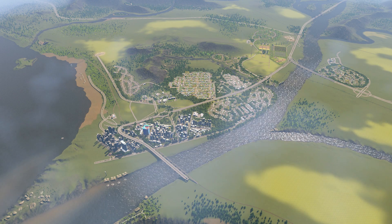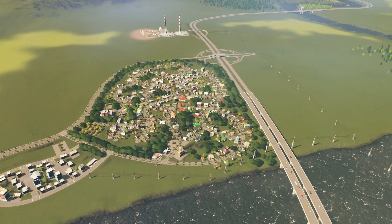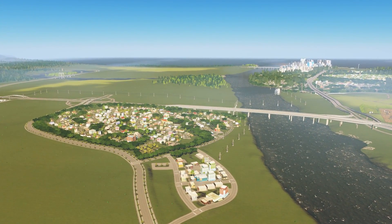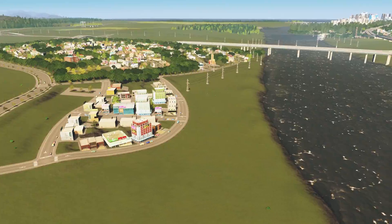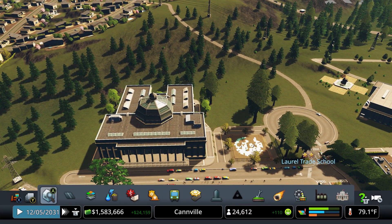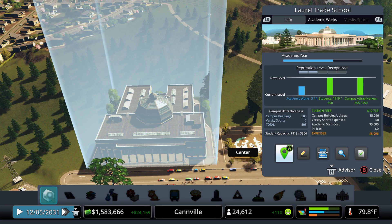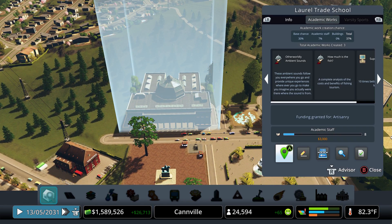What's going on YouTube, Graves here, welcome back for another episode of City Skylines. In the previous episode we built a brand new low density residential neighborhood off the highway, a little bit of a commercial spot as well, and we leveled up our university. We got up to 'recognized' now, and we are working towards the next academic work in artisanry to reach the next level.